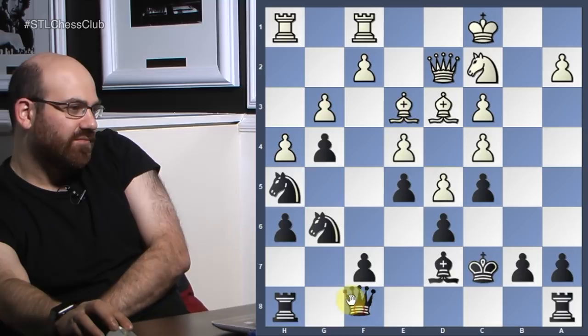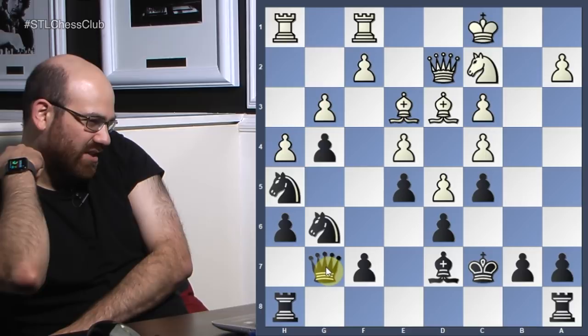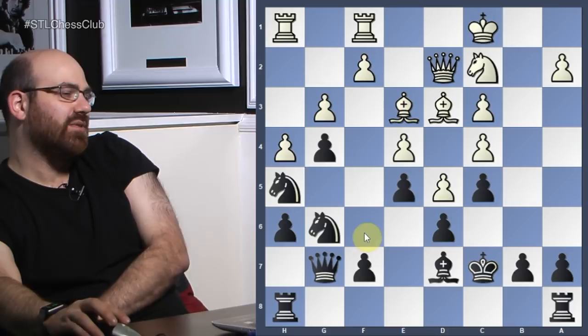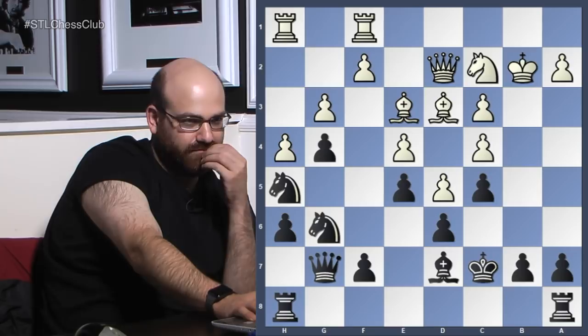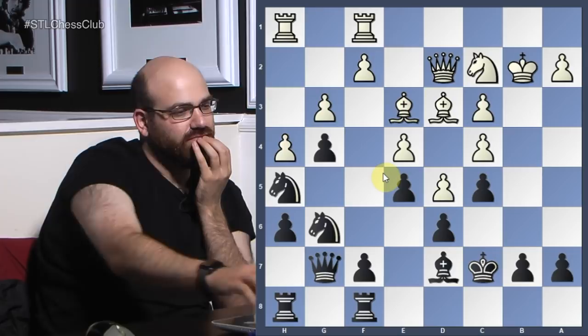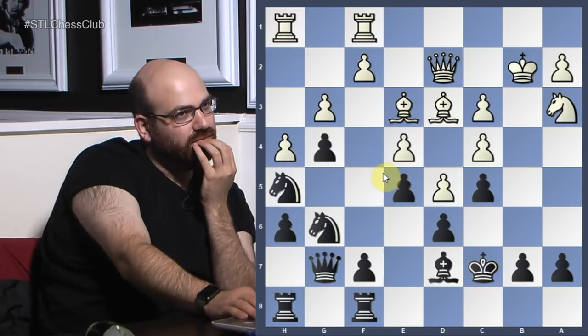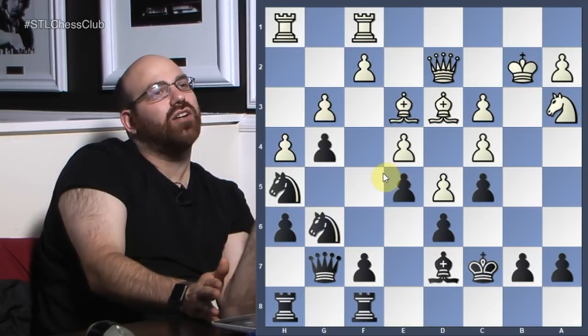White played knight c2. Queen g7 is interesting with the idea of rook to f8. Queen g7 has an added bonus: in some of these positions, this pawn can hang if you try to mess with this side of the board too much. So queen g7 actually has some clever points. King b2 is played, then rook f8. F5 now is kind of hard to prevent.